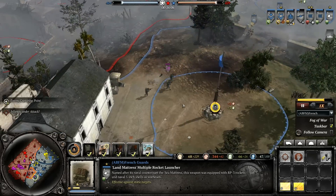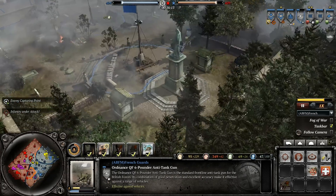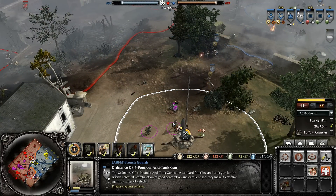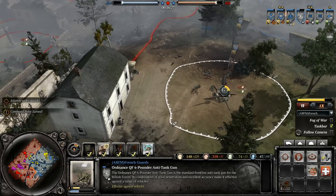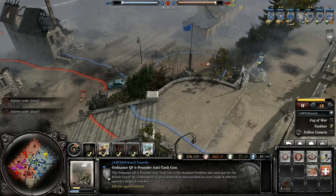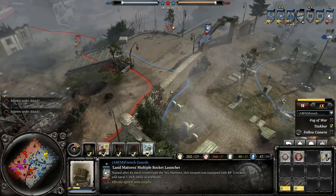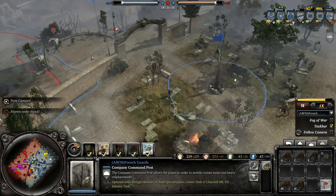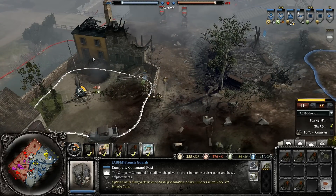I did lose one squad to Stukas, but that's a little different. I'm reinforcing and getting my units back into the fight. This is the human player I'm fighting against. He isn't really standing a chance at this point. The computer is actually going to outflank my Land Mattress, so we've got to run it — it would be interesting if running actually made those guys slower. But they have a bunch of Kubelwagens. I have a great Cromwell coming out here which should help — definitely to take those out. Together they do a lot of damage; you need a unit in heavy cover.